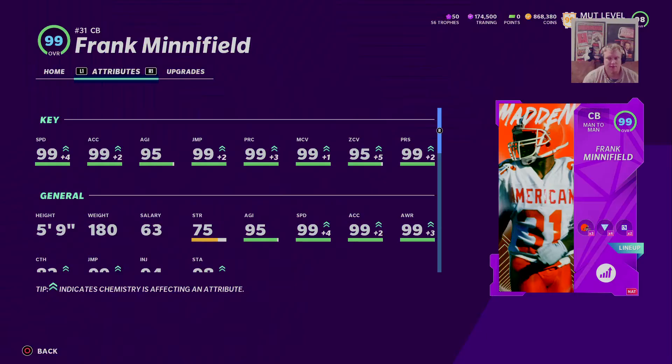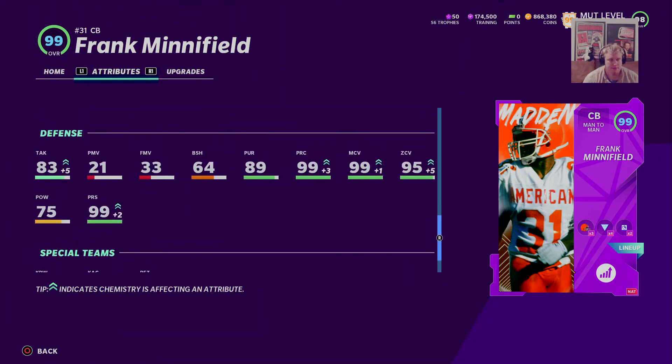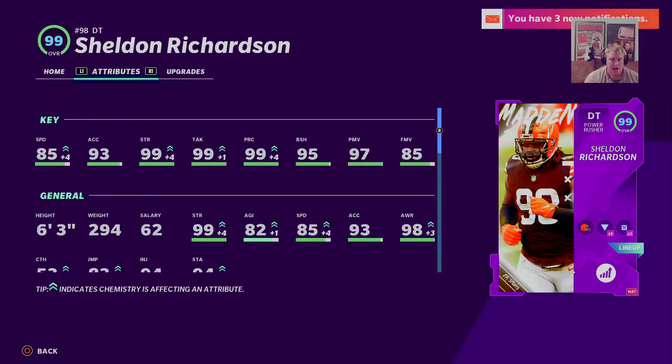Here's the first of our two power-up expansion players — we have Frank Minifield, our original team diamond, finally getting that 98 upgrade. As you can see on our theme team with our lockdown chem, he does boost to that 99 overall, so you can see that 99 speed, the 99 play rec and man coverage and press, and the 95 zone. After looking at everybody else, going to keep him as our number five corner. Let you look at the rest of his defensive stats here.